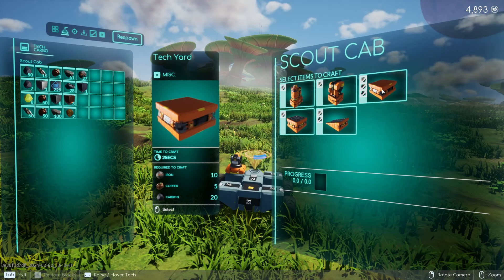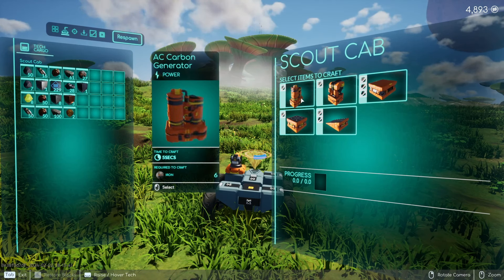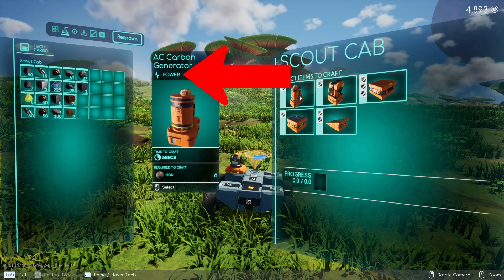You've got onboard crafting, which gives you five basic items to craft: a generator, the workbench, the tech yard, a small platform, and a small ramp. As you hover over them, you can see what items are needed to craft these.